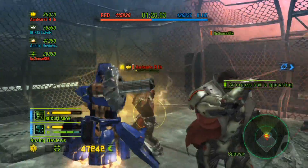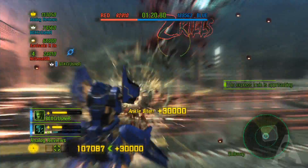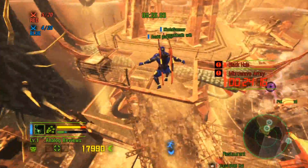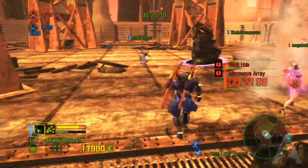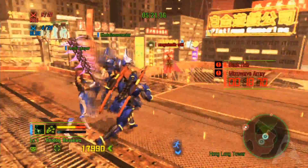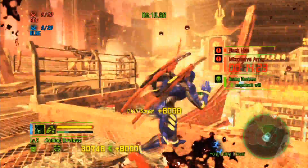Anarchy Reigns does try to compensate for the lack of an in-depth combat system by having 17 characters to choose from. Two of the characters are available from the start, while 15 of them are unlocked from playing through the campaign. Each of the characters have unique stats and their own fighting style — some characters are quite a bit faster, while others deal heavier damage and are a bit more resilient.